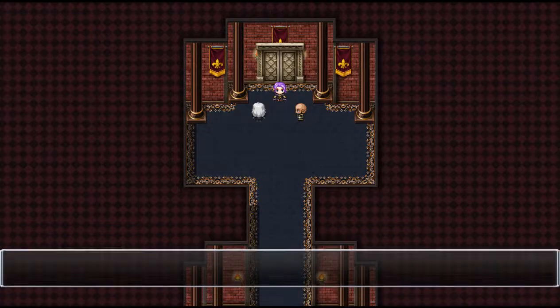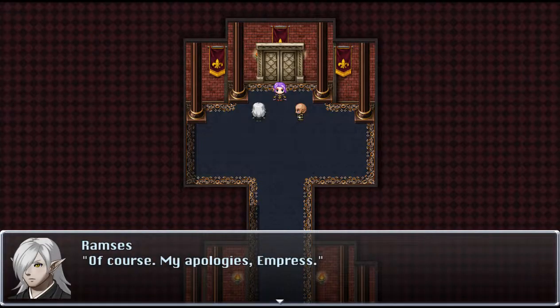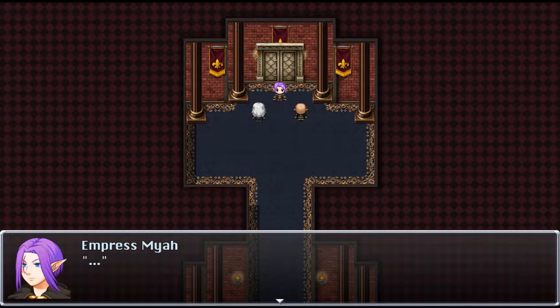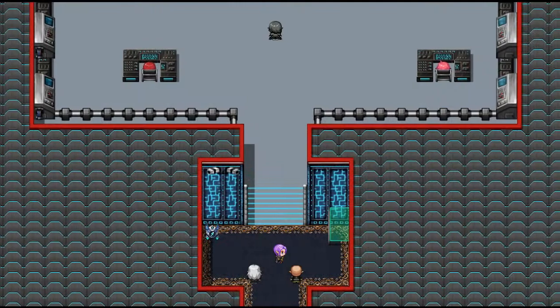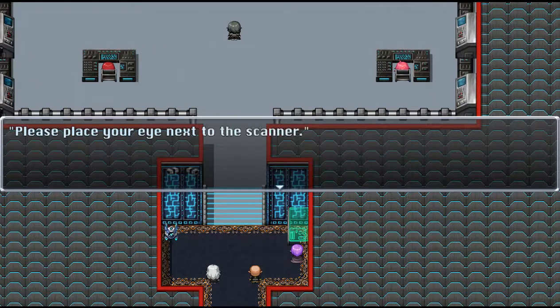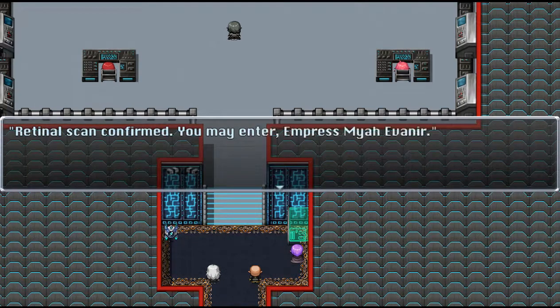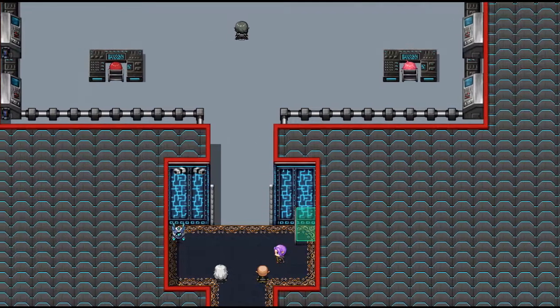Are you two done with today's bickering? Of course, my apologies, Empress. Please place your eye next to the scanner. Not the brown eye — the regular eye. Retinal scan confirmed. You may enter, Empress Maya Evan.